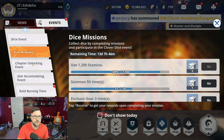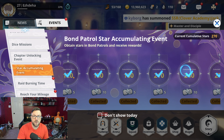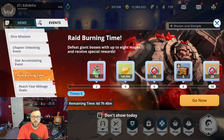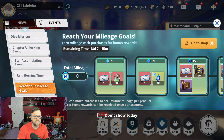The dice missions are the same as last time — I don't think anything was really updated. We have the chapter unlock which added chapters seven and eight, so another 2,400 crystals. Chapter seven came out today and I knocked that out. The star accumulation has gone up to 295 and 320, giving us five instead of ten — kind of a letdown. We also have the raid featuring Betelgeuse back again, so another chance at an SSR dupe, and the mileage goal has reset.